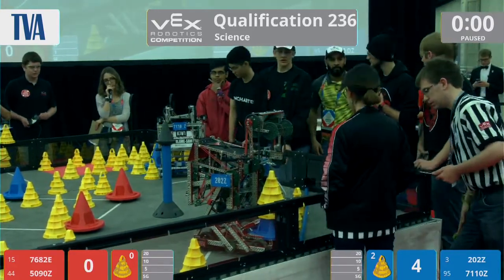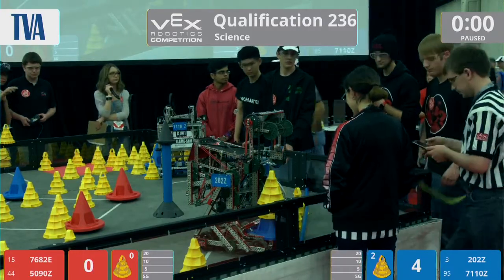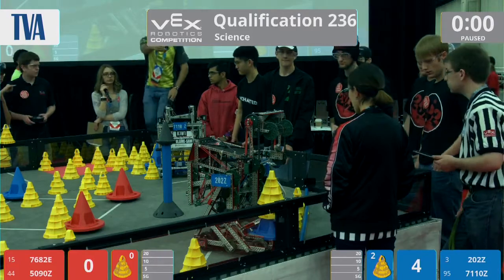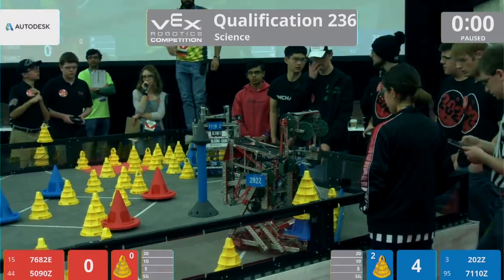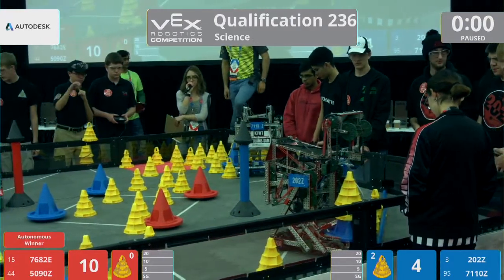Ref making sure to get this score right. So then 22-4, Red Alliance. Red Alliance is going to take it. Driver control in 3, 2, 1, go.